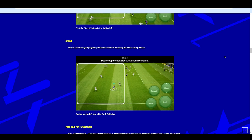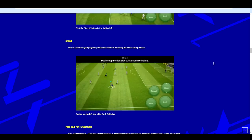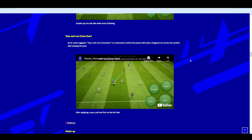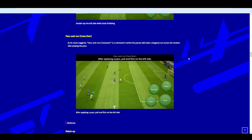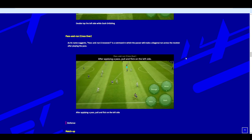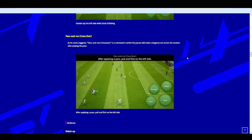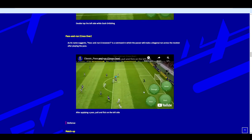Next up is shield — something console players are used to. It was very overpowered last year but they've changed it a bit so it's not as dominant, though it still works well with strong players like Ibrahimovic. Then there's pass and run, which is a crossover — the passer makes a diagonal run across the receiver after playing the pass. A lot of people use this touch-and-go move, and it depends a lot on the player's stats. You can initiate it here on mobile, with the player continuing his run, which is quite nice.